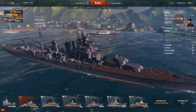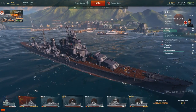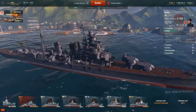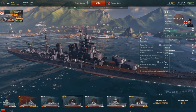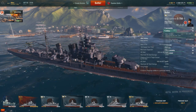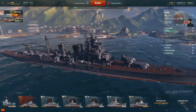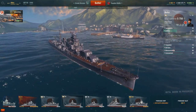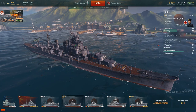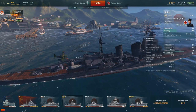The main thing about these guns is the max distance — 14.9km is fantastic. The Cleveland has 4x3 guns, so a huge DPM advantage, but this ship has the range advantage at 14.9km versus the Cleveland's 14.5km. That 400m advantage is great. When duking it out with Clevelands, I push them to my max distance of 14.9km so I can fire on them while they can't fire back. The rate of fire is a bit worse than the Cleveland's though.